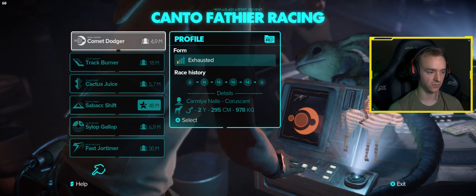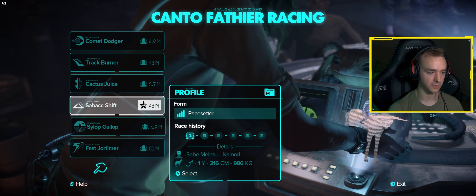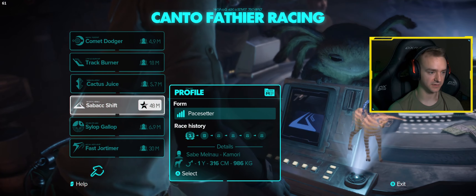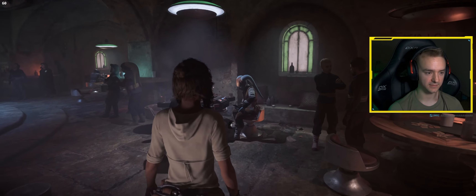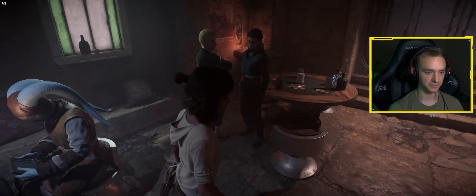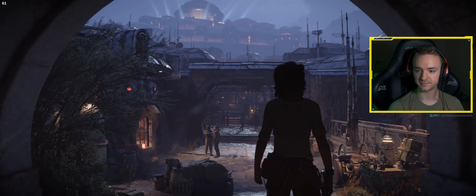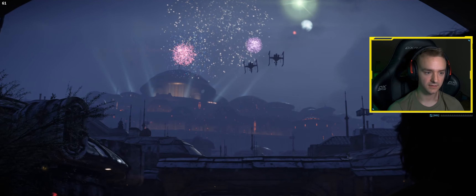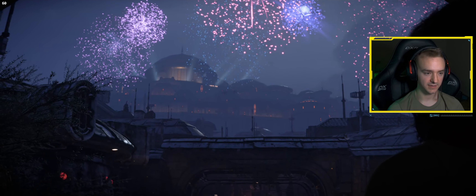What's going on here? Whoa. Kanto Father Racing — yeah, I don't know, I don't want to mess with that yet. I don't want to do all that. Kanto Bight. Look at those ships.